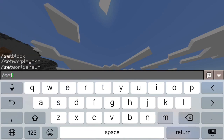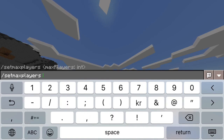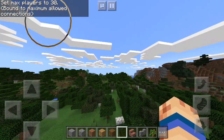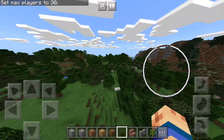In chat, do slash setmaxplayers. I don't know if you guys knew this command — it's new, my brother showed me it, which is pretty cool. The maximum number of players you can set is 30; you can't go above 31. As you can see: 'Set max players to 30, bound to maximum allowed connections.' There you go.